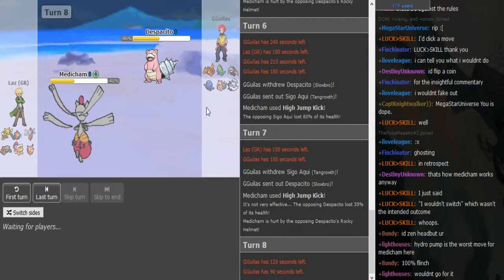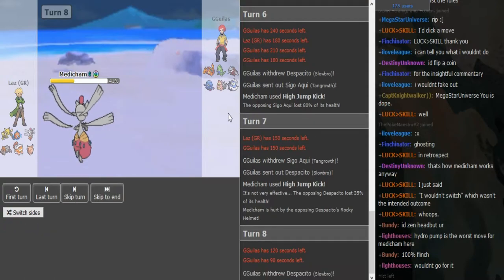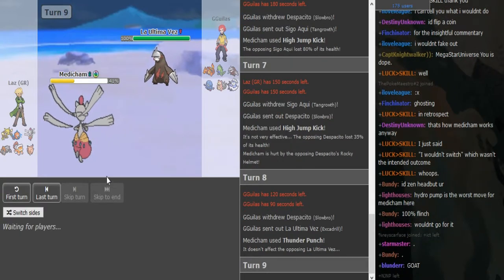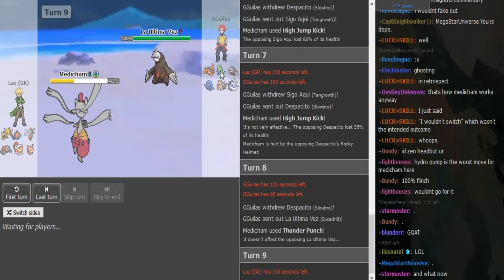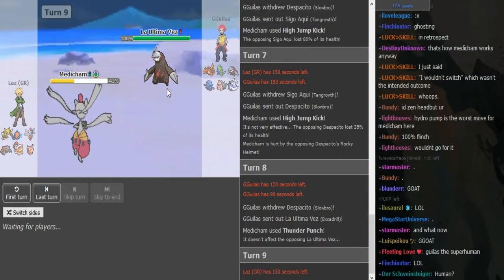If he sacks the Tangrowth, Alakazam becomes a big problem — when rocks are up, Alakazam basically kills everything. The only way he has to revenge Alakazam is the Drill. He does make the play so I assume he's gonna be Jolly Drill because he made that. I can see him staying in here predicting him to double out on the Rotom because the Rotom is so obvious. But he has rocks go up and he loses the Tangrowth, so Alakazam is gonna go in and everything dies.